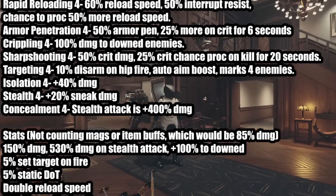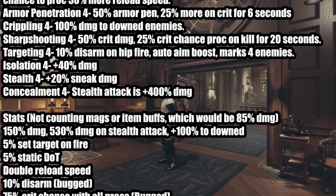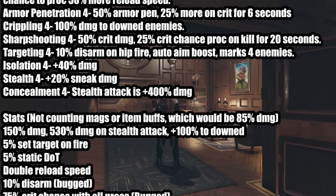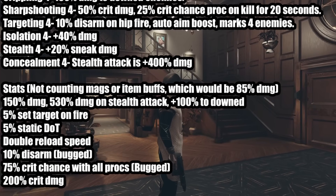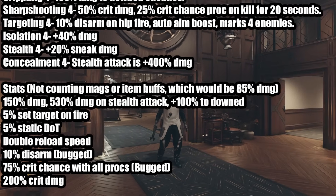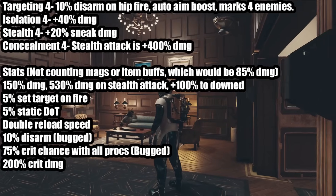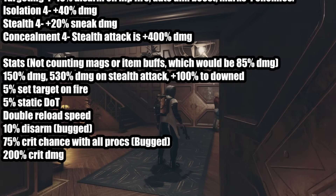Total stats: 150% damage increase without magazines, without item buffs, which would be an 85% increase. You also get 530% damage on stealth attack, and if they're downed it's another 100%. 5% chance to set them on fire, 5% chance for the static damage over time. You double your reload speed. The disarm is bugged and doesn't work, but when it's fixed you'll have a 10% chance to disarm. 75% crit chance with all procs active — also bugged — so once fixed it'll be 75% crit chance.